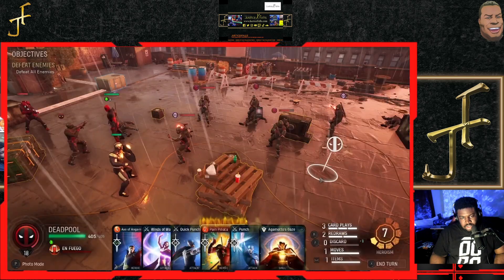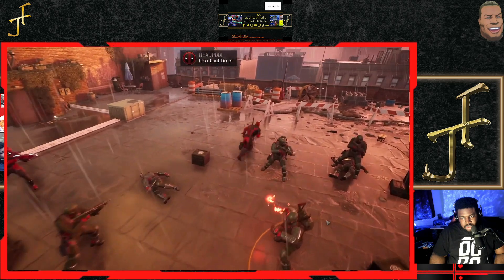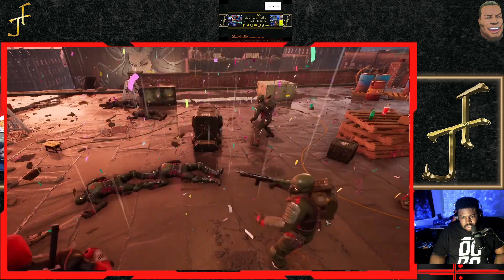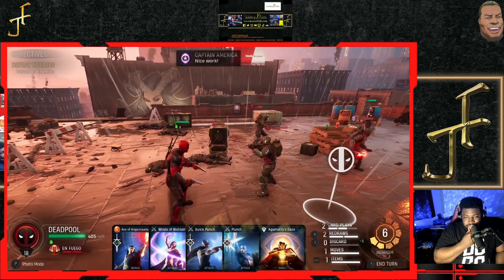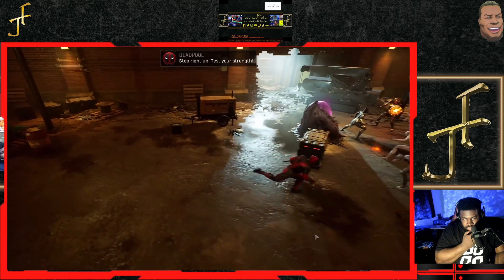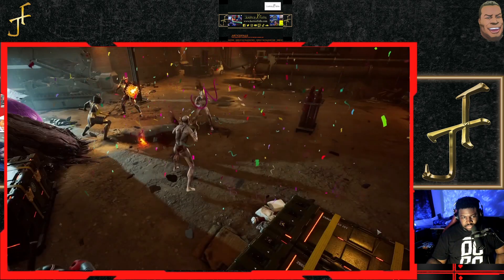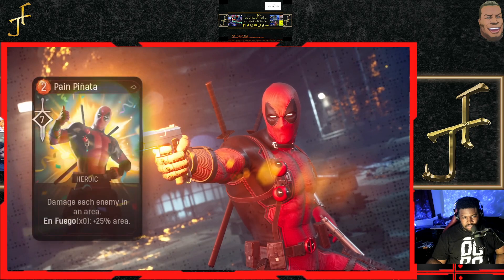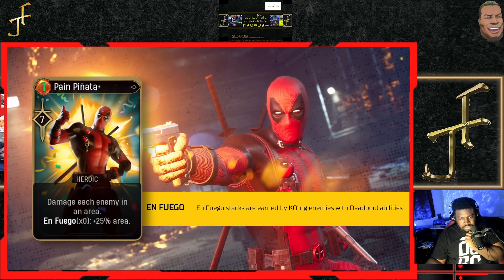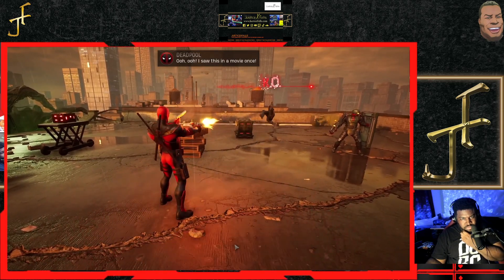Moving over to his common heroic ability, it's called Pain Piñata. Deadpool targets an AOE and damages every enemy in it. If you've played any Midnight Suns, you'll know the battlefield can get pretty crazy, especially late game, so AOE damage is very much appreciated. For this one, the Enfuego modifier doesn't modify the damage — instead it modifies the size of the AOE itself. Each Enfuego stack increases the size of the AOE by a whopping 25%. On upgrade you'll get a much appreciated reduction in heroism cost as well.